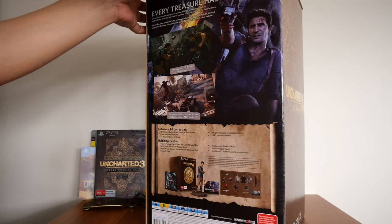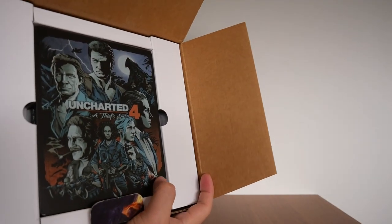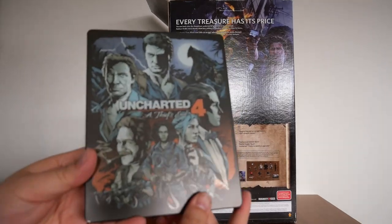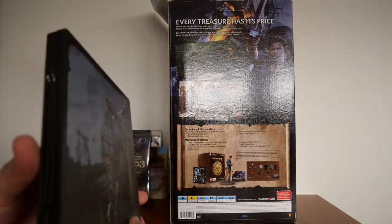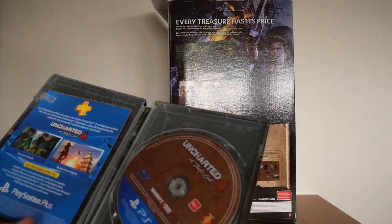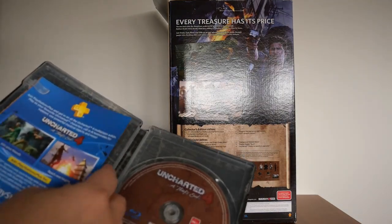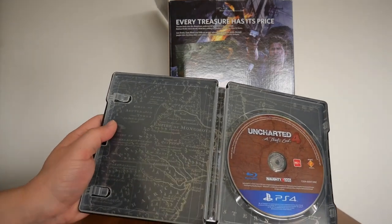Let's open it up. When you first open it, you get the SteelBook case. There's the steel case — nice artwork — and the back. Still in beautiful condition, no scratches, no blemishes, no marks. And there is the PS4 Blu-ray disc. You also get the flyers for downloading digital content, with codes behind them. The inside of the SteelBook looks brilliant — it's got a topographical map of what I think is South Africa.